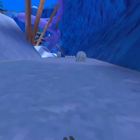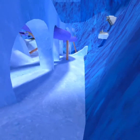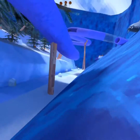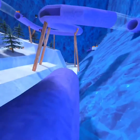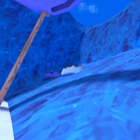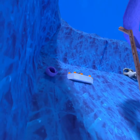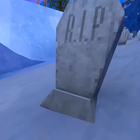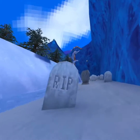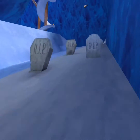There are many graves so you might want to dodge them. There's a mouse skeleton right there. And there are pumpkins — wait, what is that? Oh no, that's Lucy's grave! We are out of here, we are never coming back.